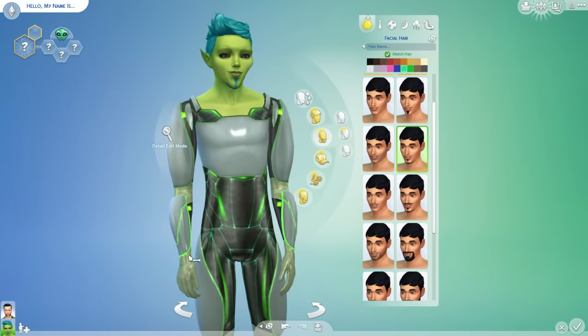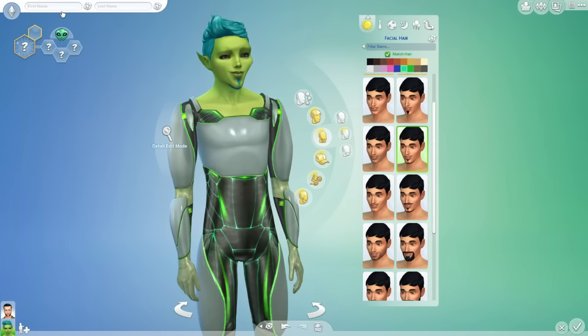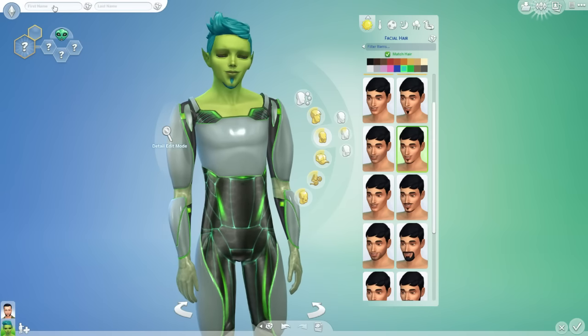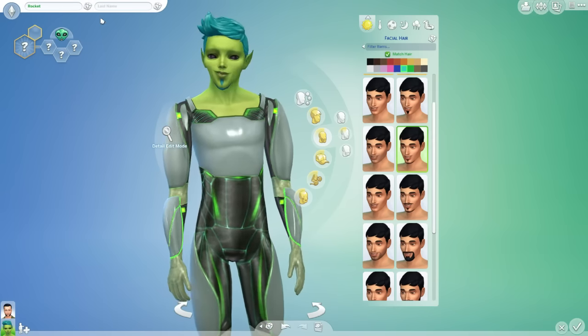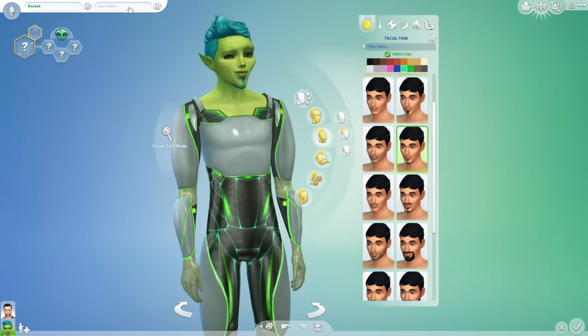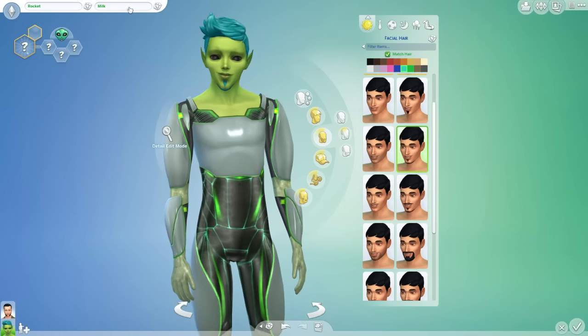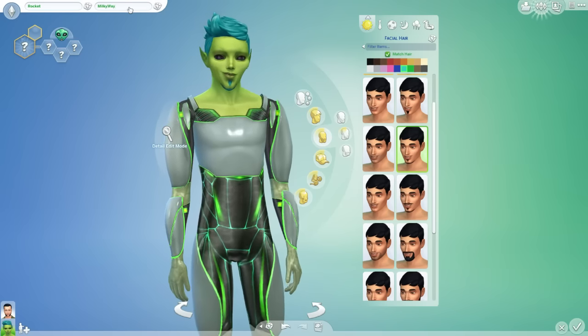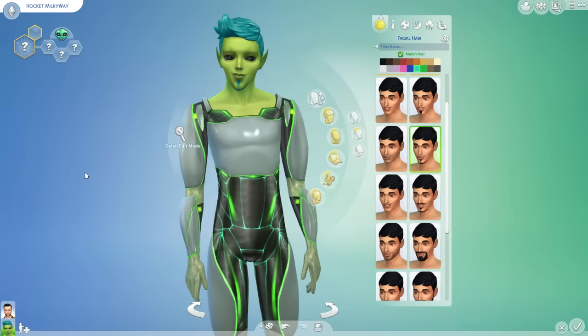Now we have to make his disguise state — what he looks like as a human. But first, we're going to name him. I have a great name planned: I want to use Rocket as his name. It's like a space travel thing, and it's also from Guardians of the Galaxy — Rocket the raccoon. And their last name I want to be Milky Way, because the Milky Way galaxy is up in space. So, Rocket Milky Way — that's his name.